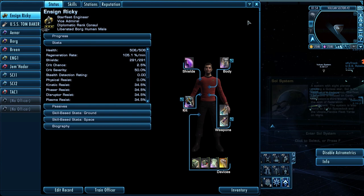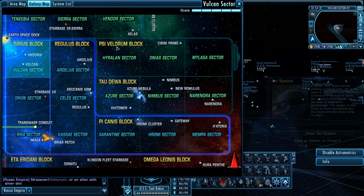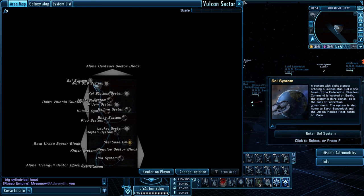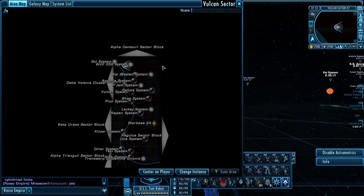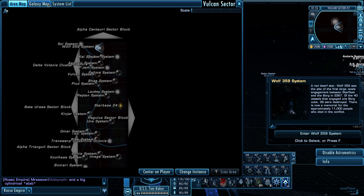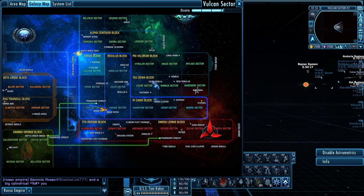So how do you get Romulan marks? Basically in the Tau Dewa sector — everything you need is there. It's between Sivalorum and Pycanis, a whole new sector block. We are in sector space right now and I'm going to head straight toward Regulus. On the map I'm at Sol, so I just need to go straight toward the Regulus sector. Once I hit Regulus, I keep going down to Tau Dewa, and once I enter that sector block that is where I'll be able to do the patrols.